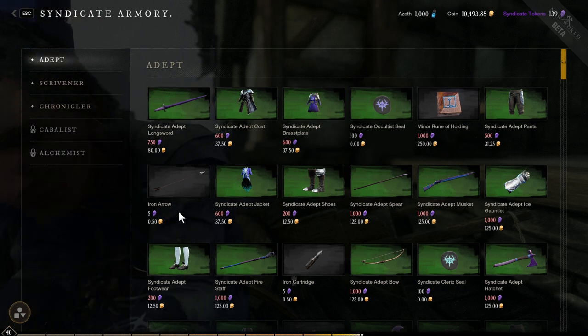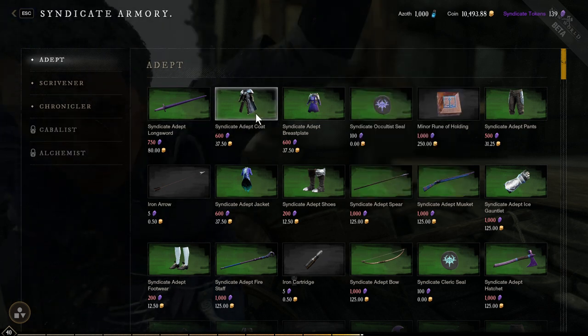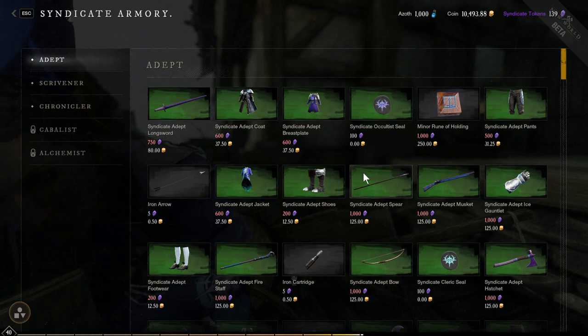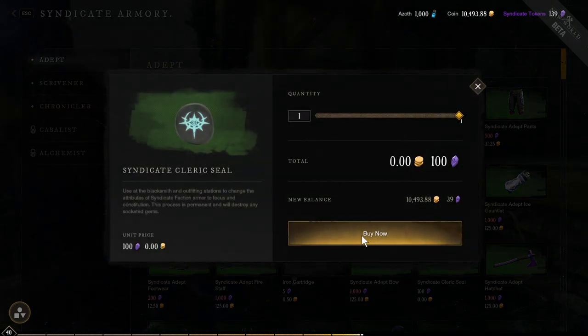Hey, what's up everybody? If you want to change the stats on faction store bot gear, you can do that with these seals. So I'm a caster, a healer.